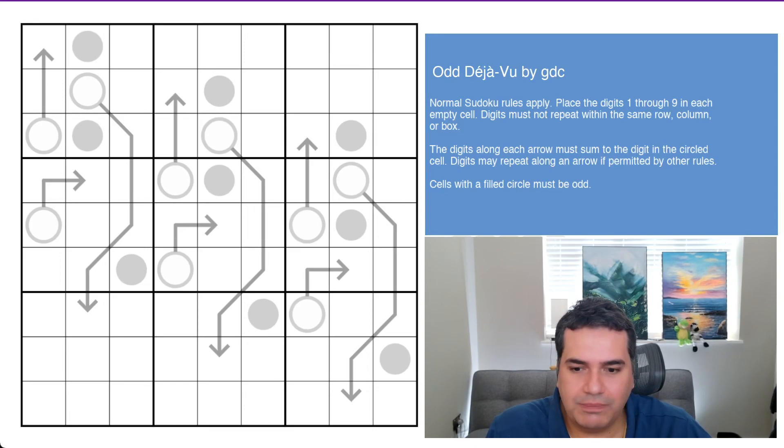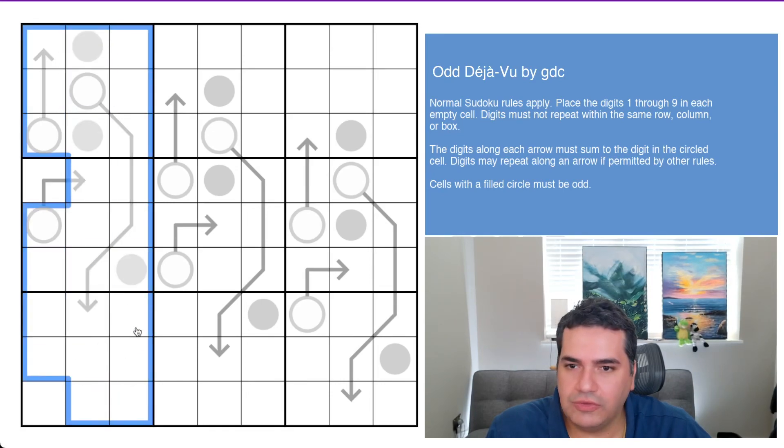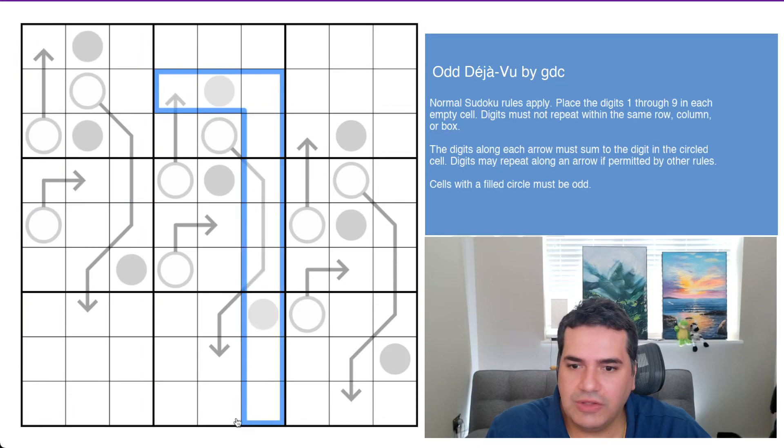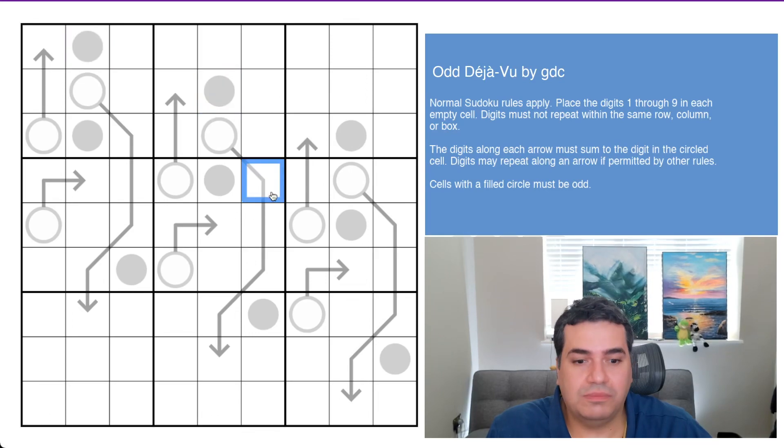Presumably the puzzle is called Deja Vu because you can see each of these columns of boxes are essentially largely identical to one another, just shifted one cell down — hence Deja Vu.